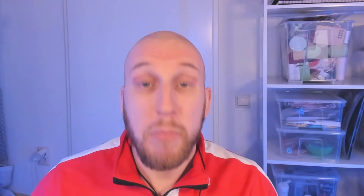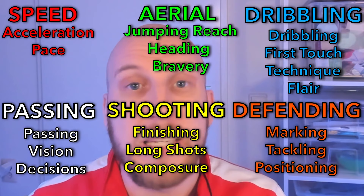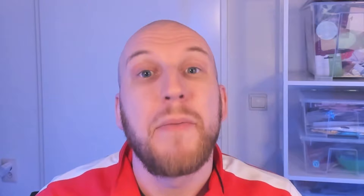That takes us to step number four and the first time we get to the main screen of the game. Our first priority is getting an overview of our squad. Before we even look at our squad, we want to make sure we're considering every player that might be of value, including those hiding in our youth teams. So check your development centre for any first-team candidates you might want to promote before evaluating your squad. Now that you've got your full team together, you can go through your players one by one and note down what they are and aren't good at. I like to evaluate players based on six pillars of grouped attributes: speed, aerial, dribbling, passing, shooting, and defending.